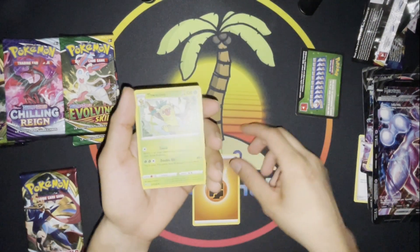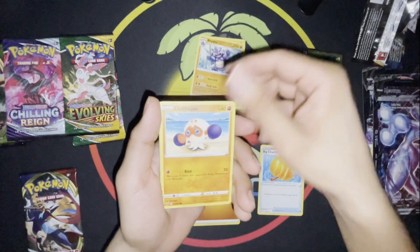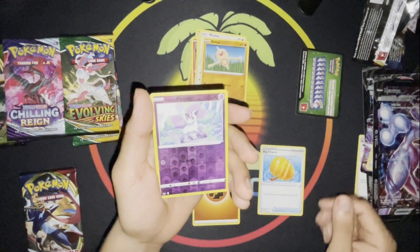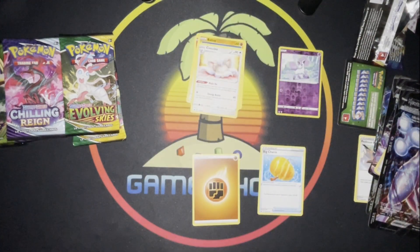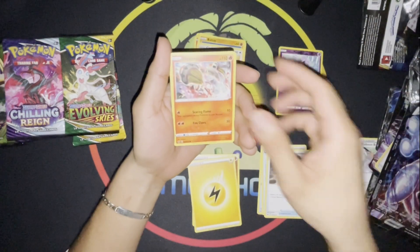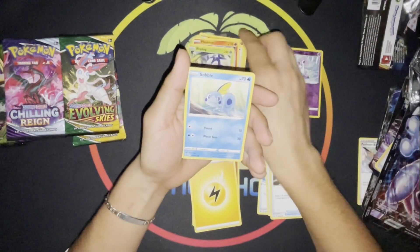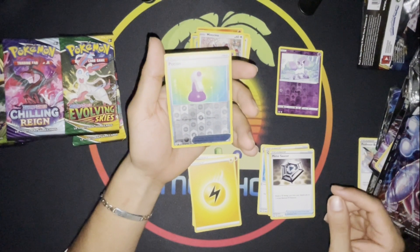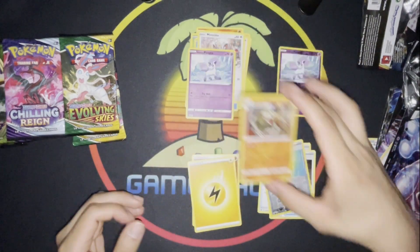We got the Fighting Energy, we got Wacky, Big Charm, Rhydon, Clobbopus, Salandit, Jilteon, Wooloo, Baltoy, Reverse Galarian Ponyta, Andy, Cinccino. Ooh, thank you. We got the Mew — that's pretty cool. Lightning Energy, Quick Ball, Metal Saucer, Heatmor, Baltoy, Blipbug, Salandit, Minccino — now you can evolve him — Galarian Ponyta, Reverse Potion, and a Sandaconda with the Sand Sack.